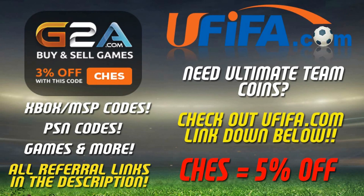For any Xbox or PlayStation codes or anything gaming related, check out G2A.com. If you need any Ultimate Team Coins, head over to UFIFA. The code CHEZ will get you a discount on both sites and all links are down below.